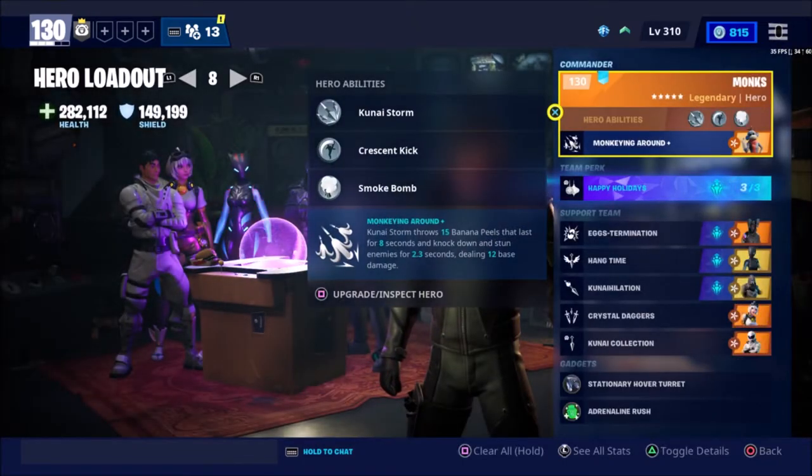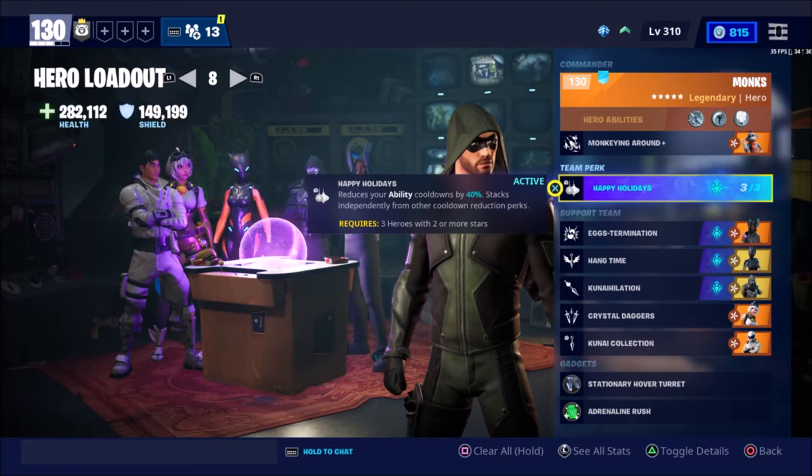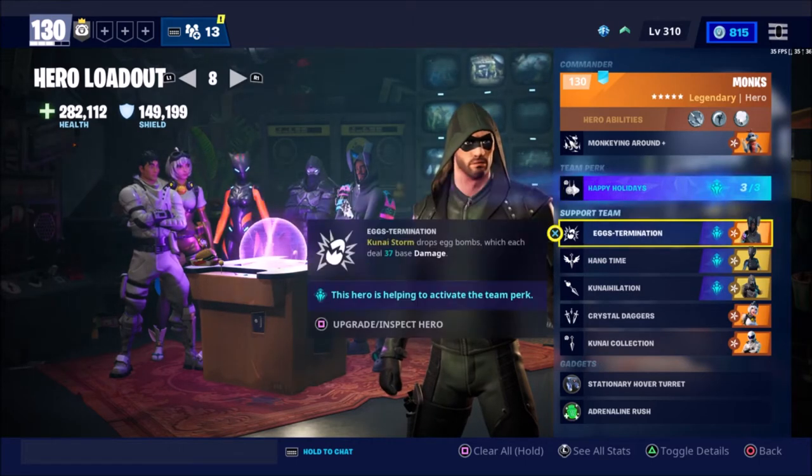Let's get into the build. Obviously we have Monks as the commander. For the team perk, we have Happy Holidays, which reduces your ability cooldowns by 40%. It stacks independently from other cooldown reduction perks, but we don't have any of those in this build. This build is very similar to the video I did last year — the one with the shark launcher. In this video, I'm literally just going to be focusing on the ability.